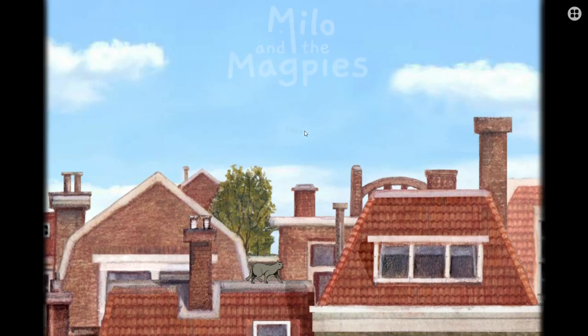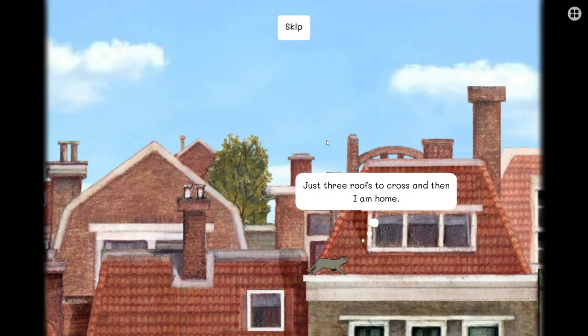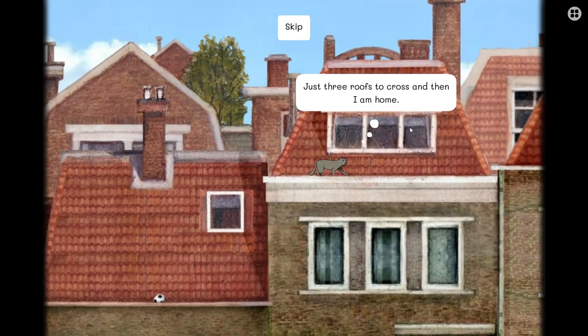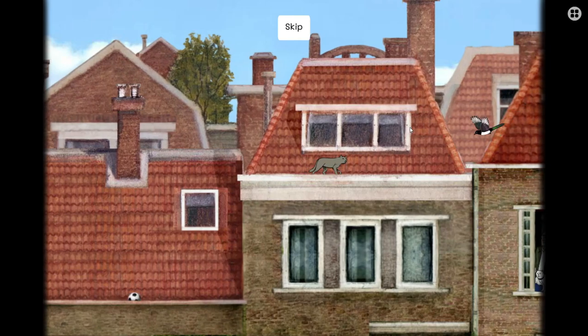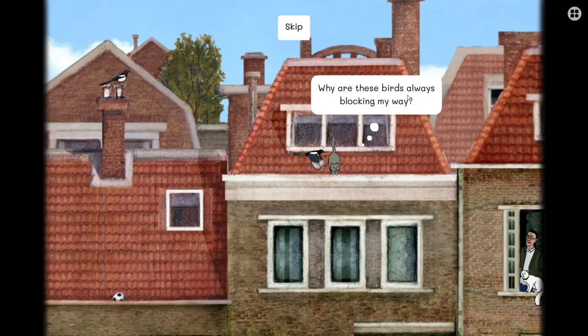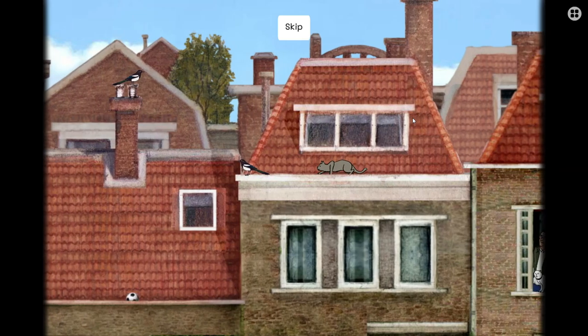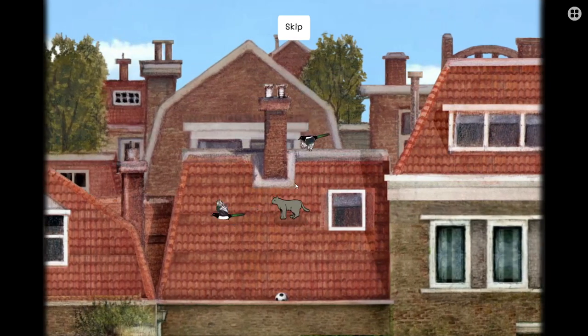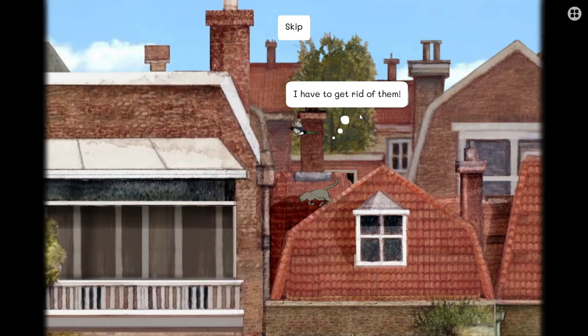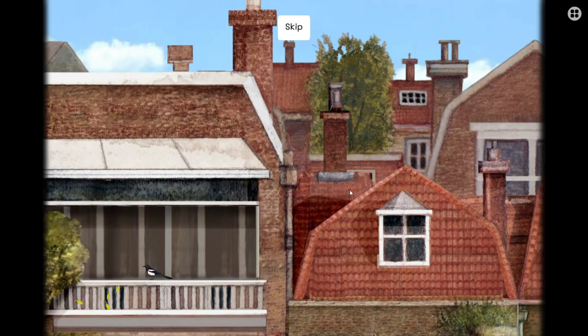This is Mal and the Magpies. This is the first cat game I played besides Stray. Just three groups to cross and now I am home and there's a bird. Why are these birds always blocking my way? He always does this, but Mal? Go away! I have to get rid of them. Well, just move to a different city or something.